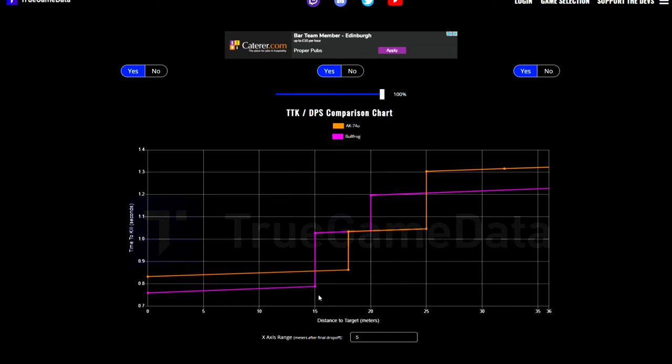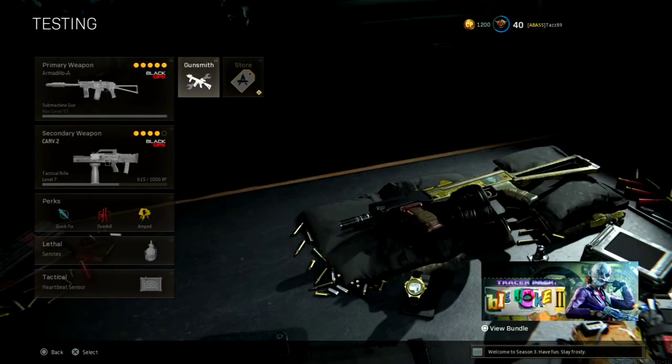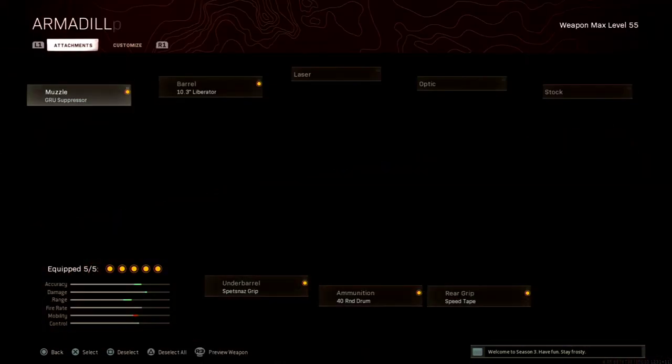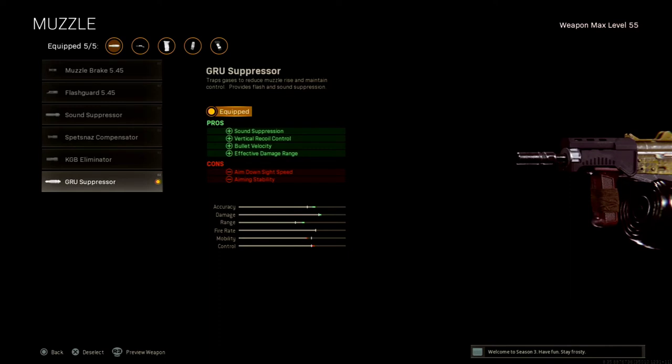There are still people hyping the AK-74U, so if you do want to try it out yourself, I'll show you the best attachments. We start with the muzzle — you want the Gru Suppressor, which is basically the monolithic suppressor of the Cold War guns. It keeps you off the radar and gives you vertical recoil control, increased bullet velocity, and increased damage range.